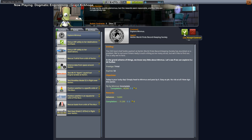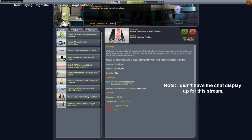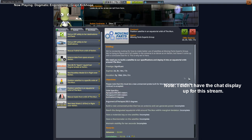Reviewing the contracts: Explore Minmus, rescue Truffid from orbit of Kerbin — we're past that — orbit of the moon, maybe. Also, position a satellite.